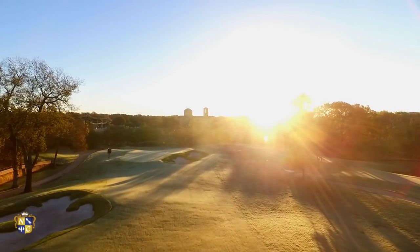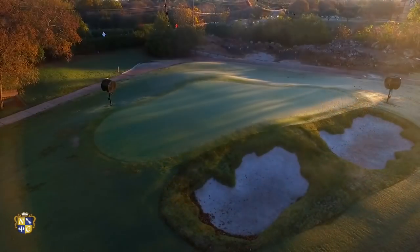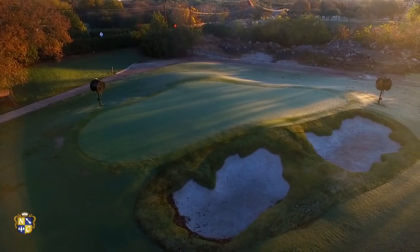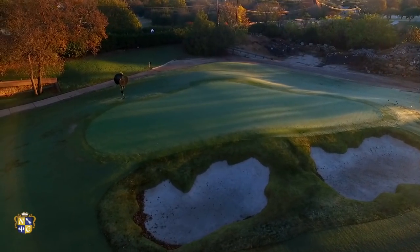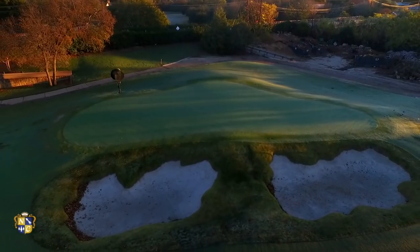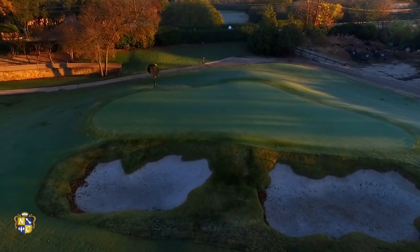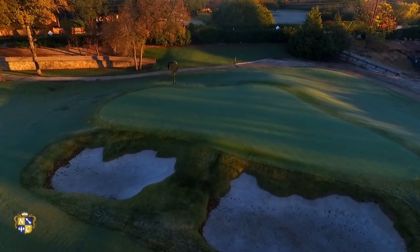The green is guarded by a pair of bunkers flanking the front right of this larger green. Pins located in the front of the green should be a green light opportunity for players on their second shot. Take caution of pin locations on the back right corner of the green. Players must negotiate the sloping movement of the green while avoiding the bunkers. It's a great starting hole and a chance to start your round off well.